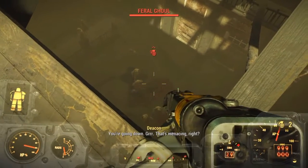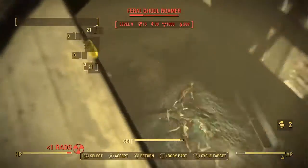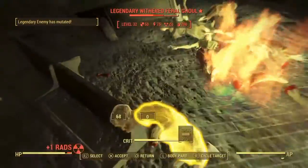It turns out there's a bunch of feral ghouls inside, so I just threw a grenade. Then I see 'legendary enemy is mutated,' so I'm like, oh shit, legendary — better go in there. And since it's a wizard feral ghoul, it's got to drop something nice.